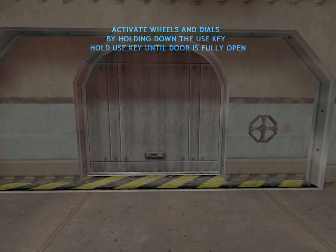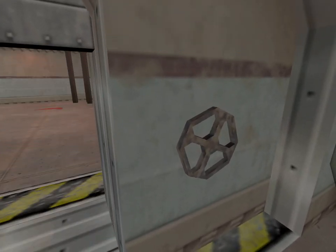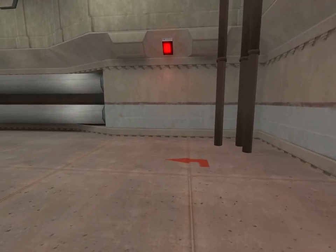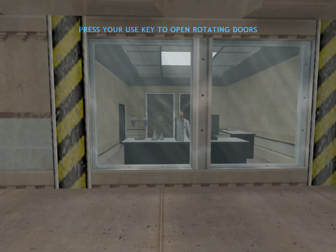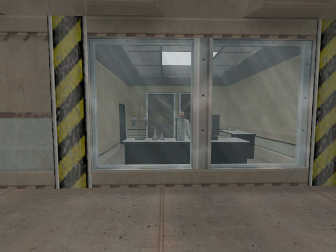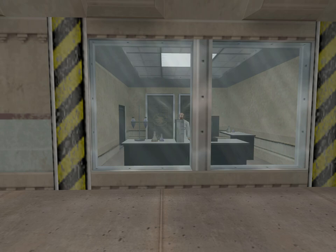To open this door, walk up to the control wheel, then press and hold the use key. Some doors will require you to press use to open them, especially in areas where stealth is important. Walk up to this door and press your use key to open it. To close the door, simply walk up to the door and press the use key again.